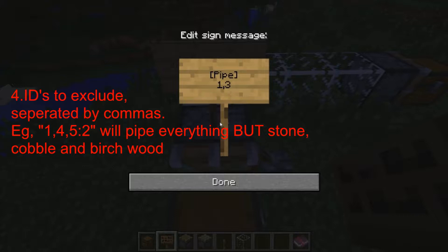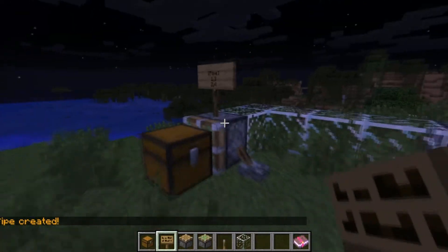Here is the ID you exclude. So let's say... two, four. Let's see what it does. Pipe created.